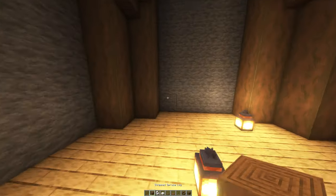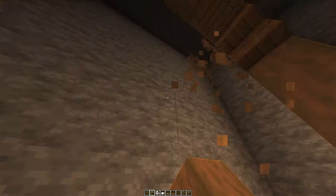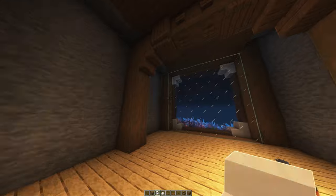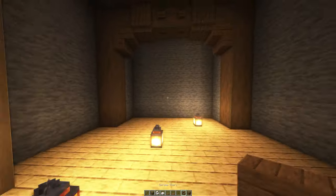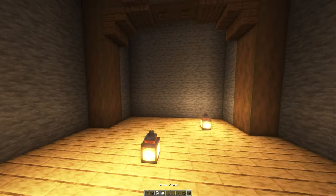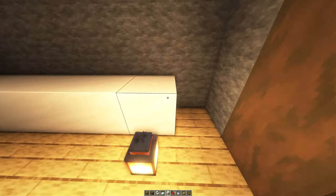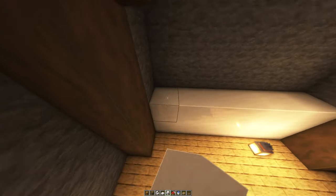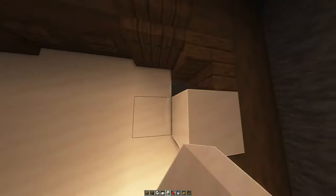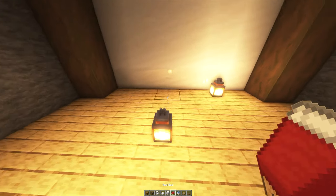Over here is going to be our bedroom. I think this area is going to need to be smooth quartz eventually, but for now it's looking pretty good. Let's do the bed area first — go ahead and grab the materials. Fill up the entire gap here with smooth quartz blocks.